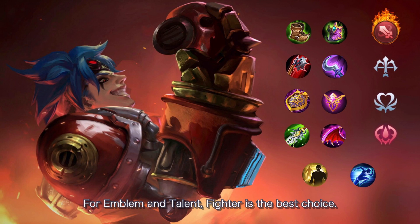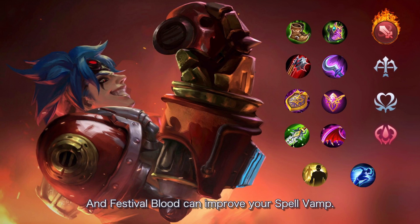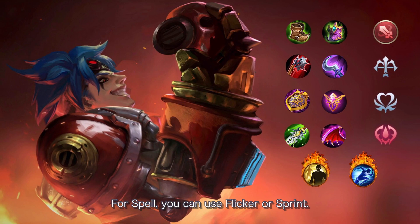For emblem and talent, Fighter is the best choice. Take physical attack and HP — physical penetration is not so important because you already have true damage. Festival of Blood can improve your spell vamp. For the battle spell, you can use Flicker or Sprint.